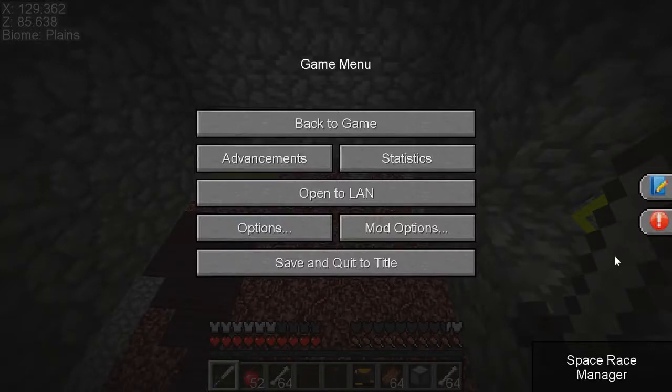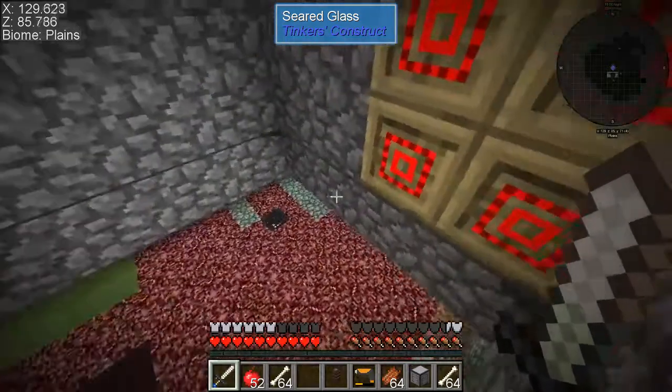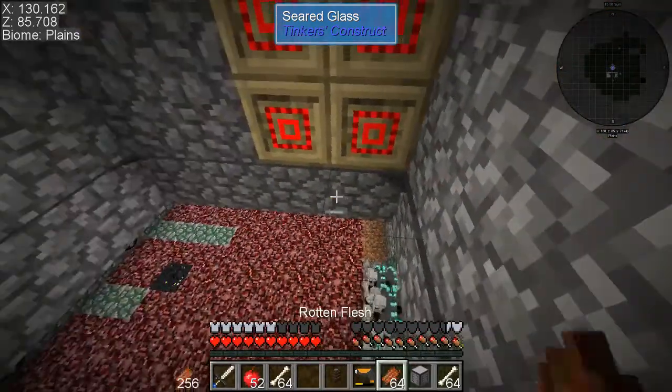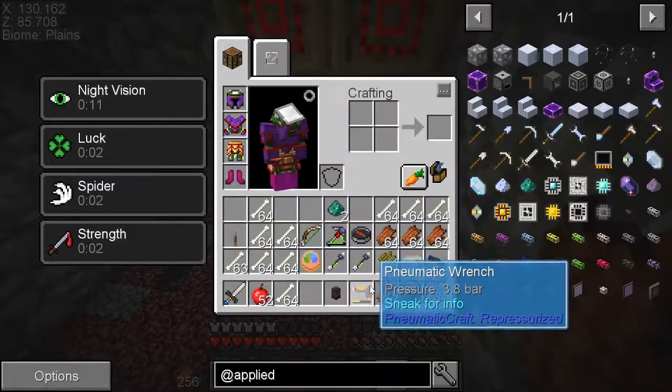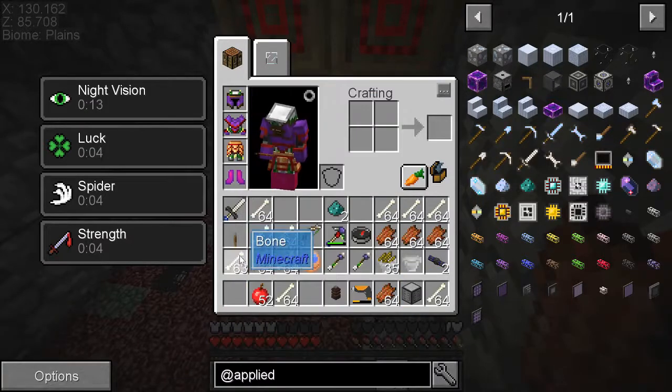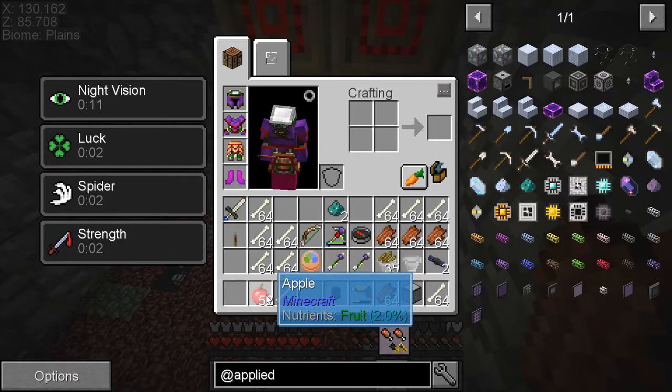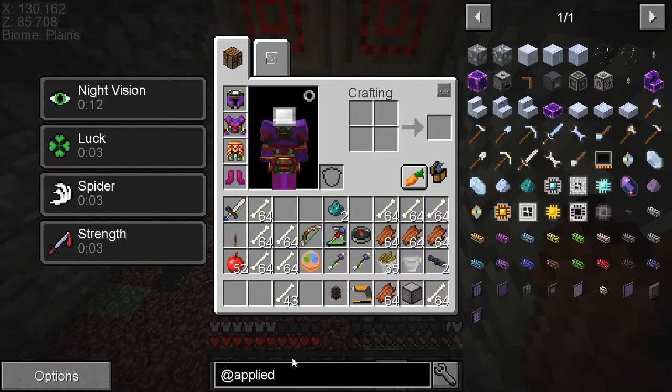Hey guys, JustTheGuy here with another episode of SevTech. I was just testing out the interdimensional transportation of the aerial interface, and it works and it doesn't. I set it up with some filters so it doesn't take absolutely everything, but for whatever reason it starts on the left side, works its way over, and the first item it hits that it can't take, it stops and does nothing. If you have an unfiltered hopper, it takes absolutely everything really quickly.